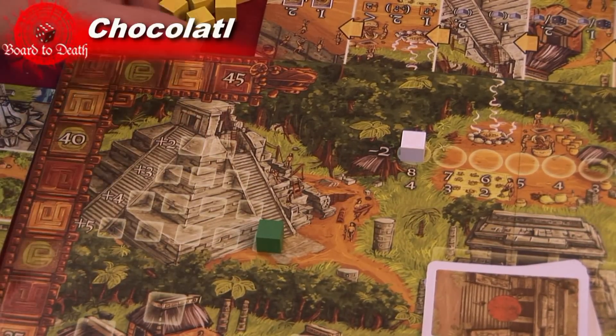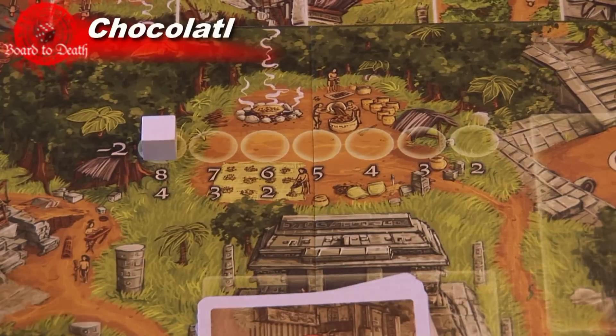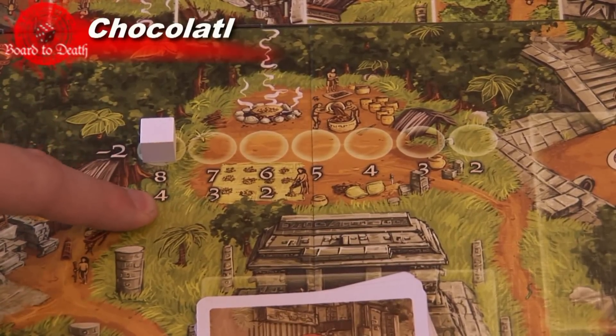In area four, the highest player can place two of their cubes to start building the pyramid. If they did not win by three or over in their bid, then both the highest and second highest each put one cube instead.